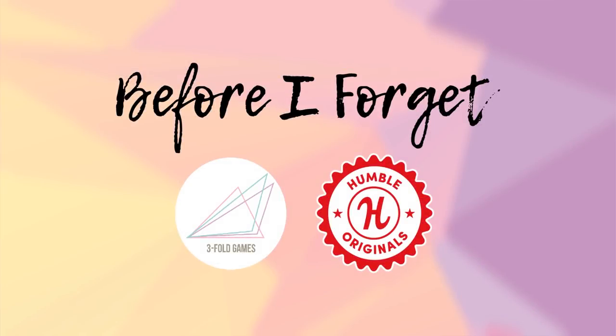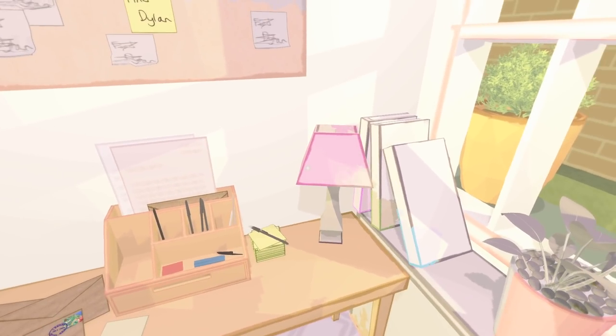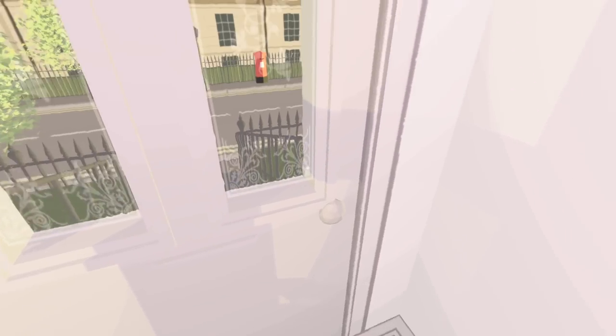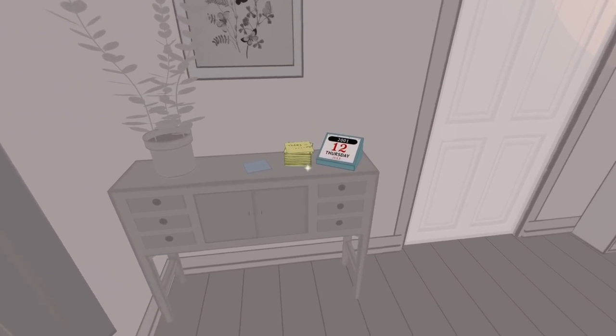This month's Humble Original is Before I Forget, a narrative-focused walking sim from developer Threefold Games. I'm going to keep this review as minimal as possible to avoid spoiling the story or ruining the experience for anyone. Before I Forget follows the basic gameplay of a walking sim, with players moving throughout a house, examining objects, reading different letters and notes, and hearing voice-over dialogue and flashbacks to help tell the story. Obviously the main appeal here is the story itself, and I fell in love with it. It doesn't take long to pick up on the direction the story's going, but the way it's told gets you emotionally involved almost immediately.